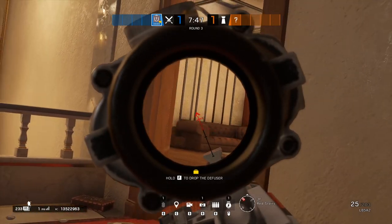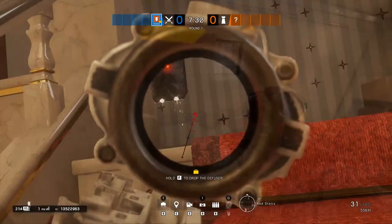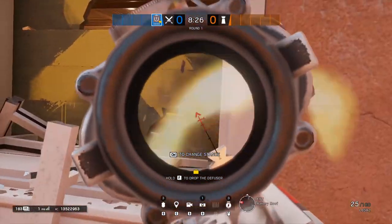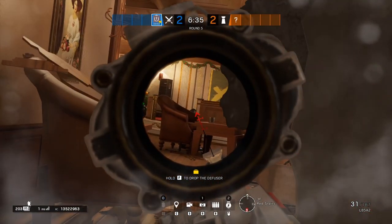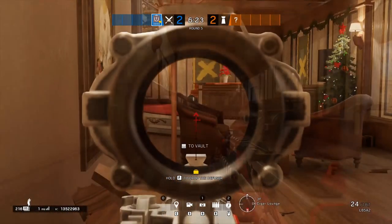One will be guarding the door at the top of red, and the other will be Thermite opening this wall into piano. Using this wall opening and the windows, you need to clear out and get control of the piano lounge. This room is vital to the success of this push. It's very common for someone to hold up on the stage near the piano, and it's also important to keep in mind that the furniture here is not bulletproof.